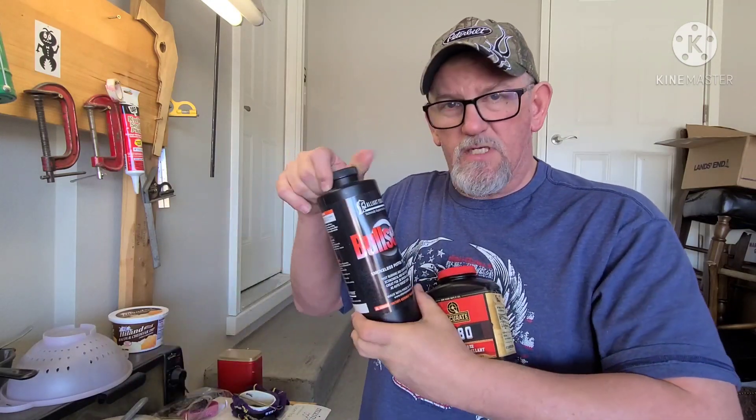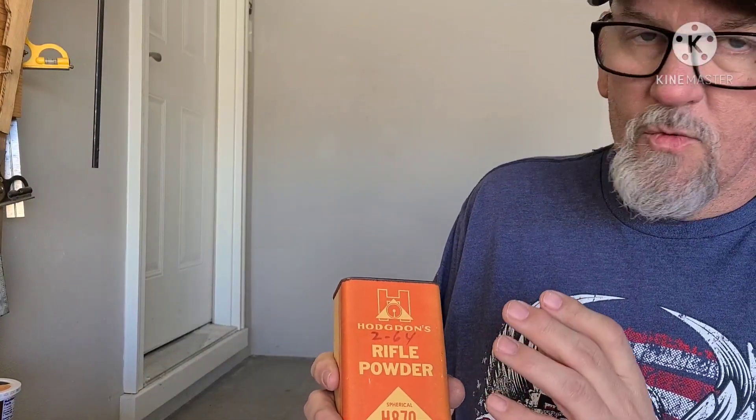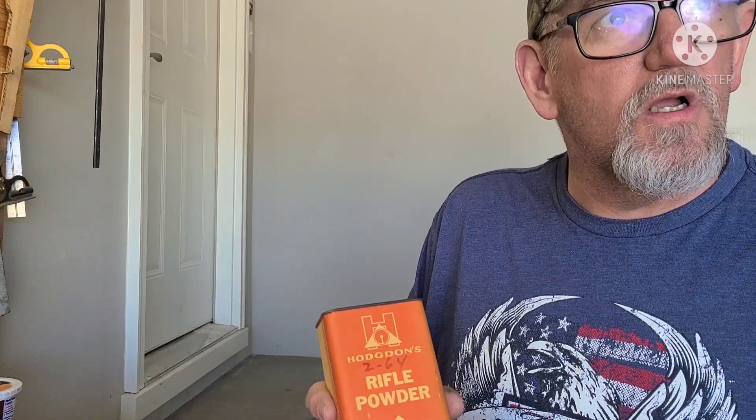I've got my Bullseye out and my 1680. I also have some Hodgdon H870 — that's a real slow-burning powder for rifle magnums, 30-06, and larger calibers. What I'm going to do is set these powders up in equal-sized lines and ignite them to show you how burn rate works.